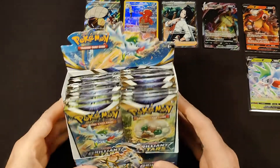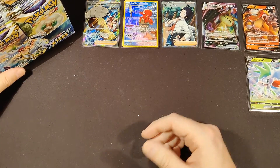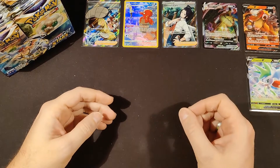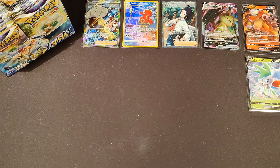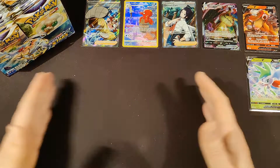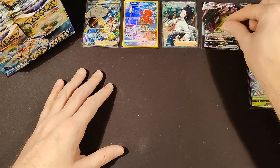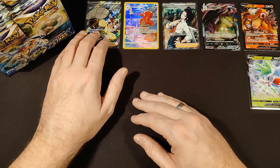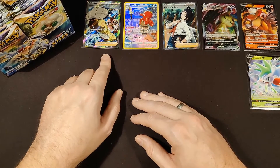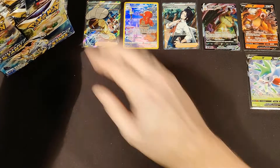Hey everyone, welcome back to the continuation of the Brilliant Stars booster box opening. This is Part 2 where we open another 12 packs. After Part 1, I removed all the commons, uncommons, non-holo rares, and holo rares from the table. From Part 1 we got an Arceus V, Shaymin V, Mimikyu VMAX, and a Charizard ultra rare full art, plus two trainer gallery subset cards: Arctovish and Rapid Strike Style Mustard full art trainer.